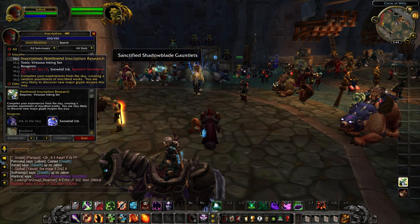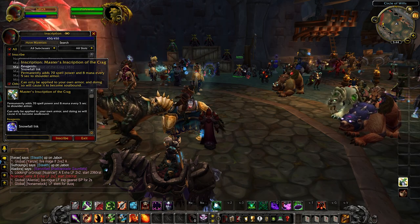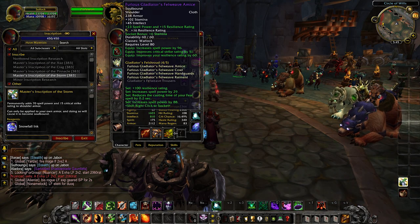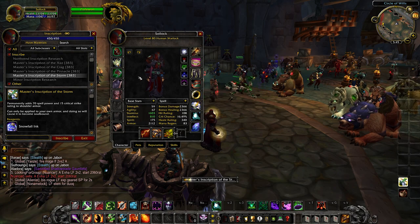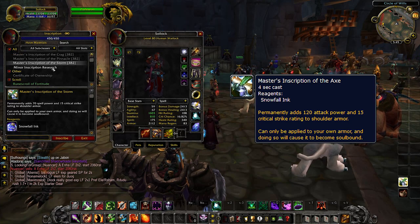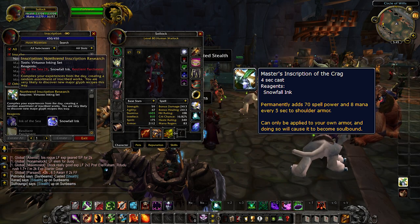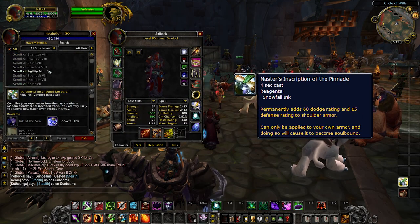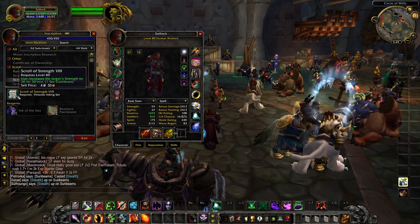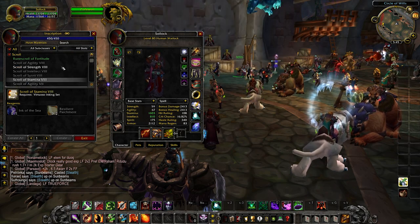We also can't talk about profession changes in Wrath without mentioning Inscription. The practical aspect of Inscription for PvE: you get Shoulder Enchants that are better than every other shoulder enchant in Wrath, giving you a slight edge. For example, you get the Master's Inscription of the Axe, which gives you 120 attack power and 15 crit, and you have the Master's Inscription of the Kranq, which increases your spell power and crit. Scribes can also create trinkets via Darkmoon Cards, which can be turned into Darkmoon Trinkets, some of which are actually quite strong.